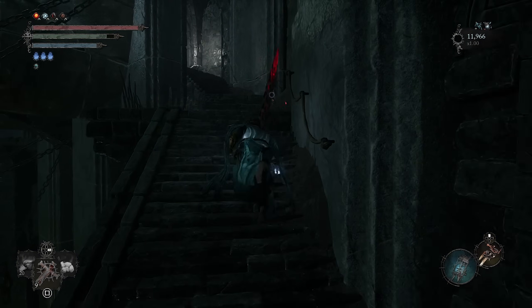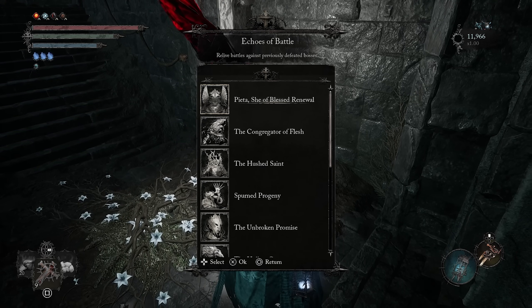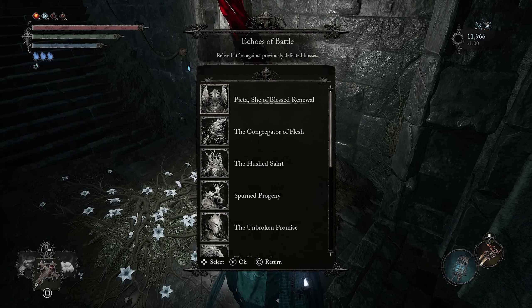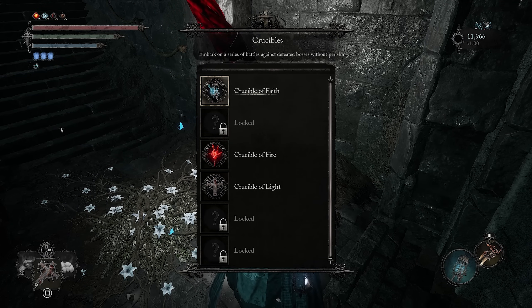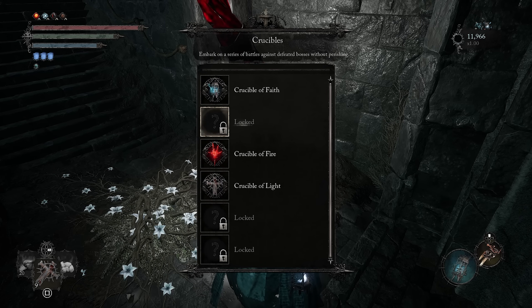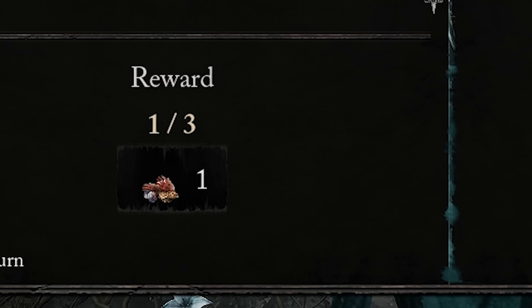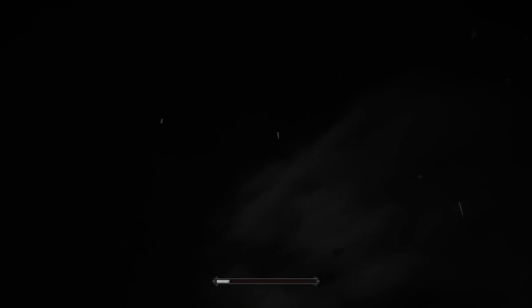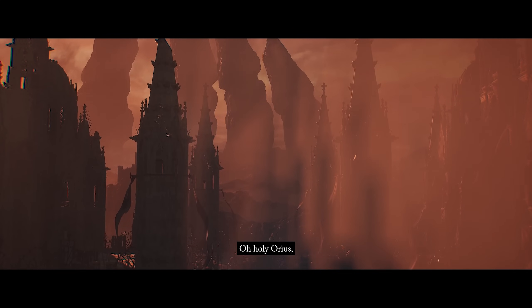I really want to go try out this new boss rush crucible. We have either individual bosses or we can just straight up do a crucible — the Crucible of Faith, of Fire, of Light, and then there are three locked ones I don't even know what they could be. First might as well try the very first one. We have Pieta, we get a reward — I think that's a chicken. It's cool that we can do it from any one of the vestiges. Oh, holy aureus!